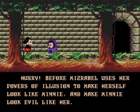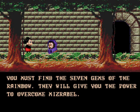Before Miserable uses her powers of illusion to make herself look like Minnie and make Minnie look evil like her! You must find the seven gems of the rainbow. They will give you the power to overcome Miserable.